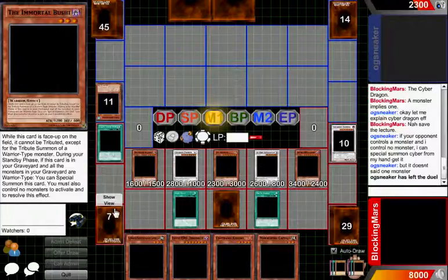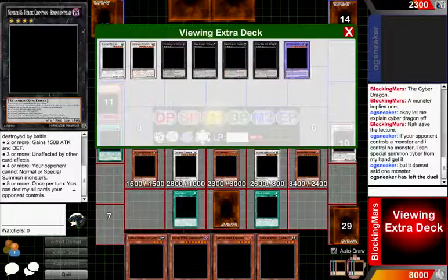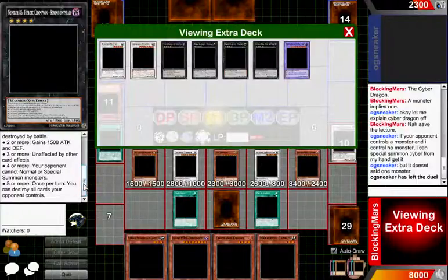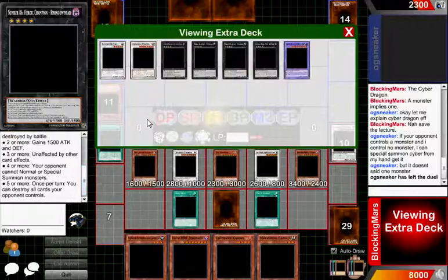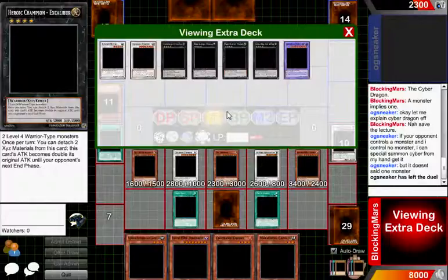There are much better Yu-Gi-Oh decks out there. I did forget to show off the XYZ cards I found. This one is a little crazy — if I can get all level four warrior-type monsters on the field, I can destroy all cards my opponent controls. And it has all the other effects as well. I have to detach one XYZ material from this card for each of my opponent's end phases. People argue that 'once per turn' means only once per your turn — unless it's specified, it's a dumb argument. This one: I can negate traps. This one: I can double its attack, and probably use it on my enemy's turn as well.